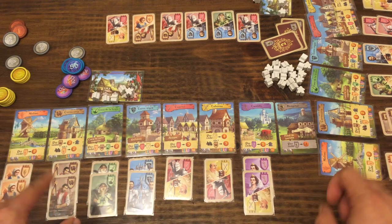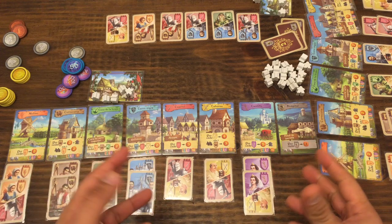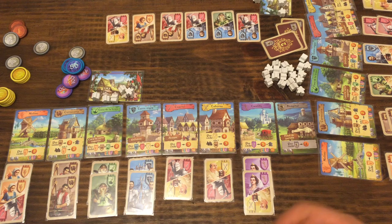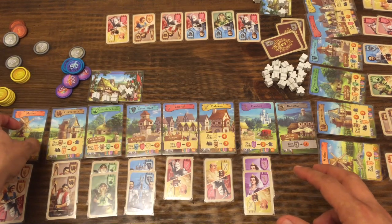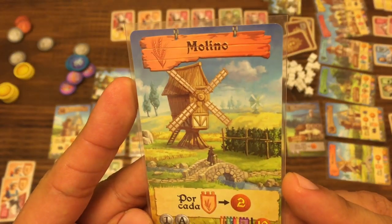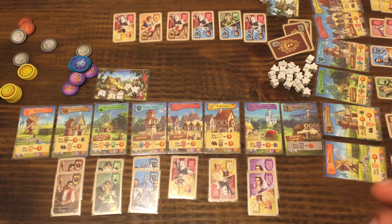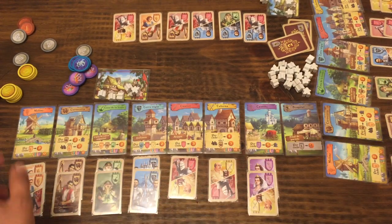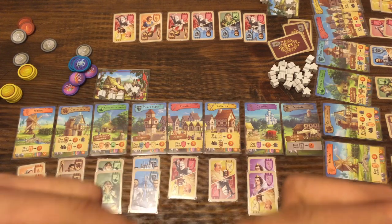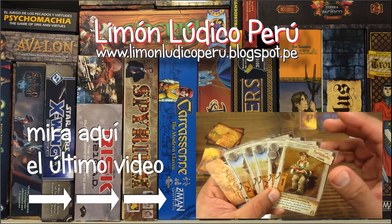Eso es todo con respecto al juego. A mí me ha gustado bastante: primero porque se explica bastante rápido, es bastante simple la mecánica. Lo he jugado con niños de 7 años, como dice la caja, y ha funcionado muy bien; lo he jugado con mi hija que tiene 9 y con adultos. Dura poquísimo y divierte bastante. Se tiene que pensar un poco para hacer los cálculos, para ver qué carta te puede convenir de acuerdo a los seguidores que tengas. Es súper rejugable; una vez que terminas la primera partida, quieres volver a jugarlo. La gráfica y el diseño están bastante bonitos y coloridos. No he probado todavía con la cara B, pero entiendo que le da más dificultad. Los dibujos de los personajes también son muy bonitos y detallados. Cualquier consulta o comentario, no olviden de escribirlo acá, darle me gusta si les gustó el video y suscribirse al canal. Gracias.